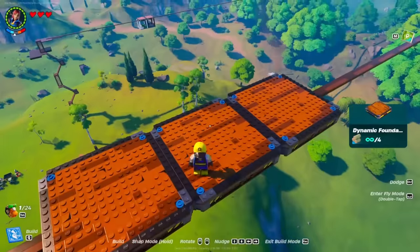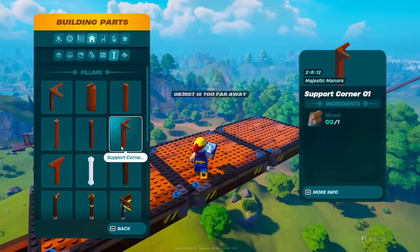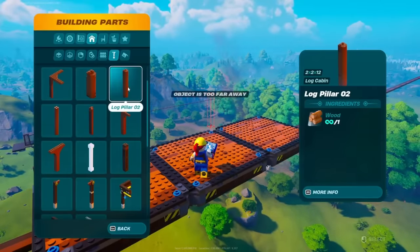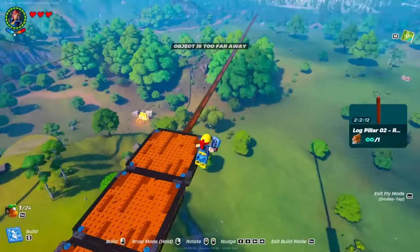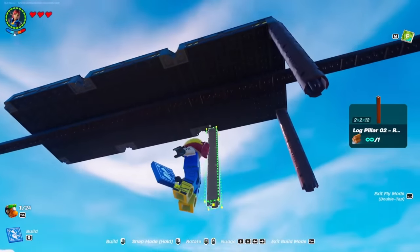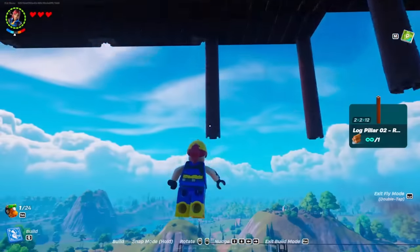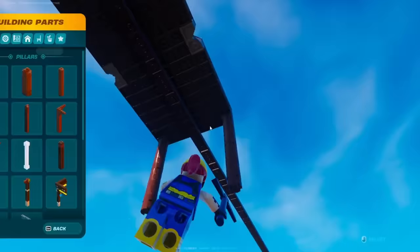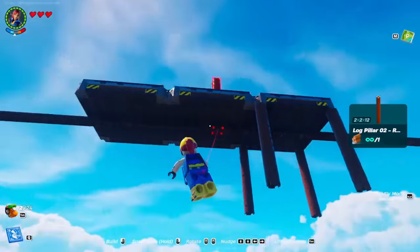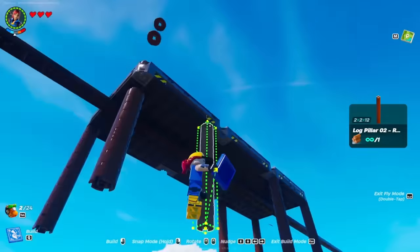Now once you guys have done this, get yourself building parts, go across to support, and you guys can choose any one you'd like — it just depends on the design and what mats you have. I'm just going to go for a basic wooden log pillar number two. Go ahead and get yourself underneath it and place one on each corner. Sometimes it doesn't let you build — if that's bugged out, just destroy something else next to it, then place it again. You don't have to worry about the middle pillars, just place one on the end.